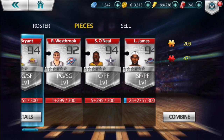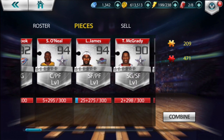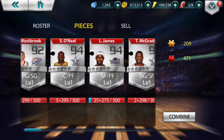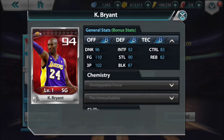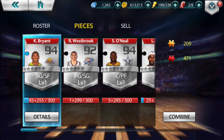Right now I have LeBron James and Kobe Bryant — they're both a 94 overall. But it seems like I will only need to use 255 pieces to get Kobe Bryant, whereas I would have to use 275 pieces for LeBron James. So as of right now, the details on Kobe — this is the skill set that he'll have and the chemistry that he'll have as well. I'm gonna go ahead and combine them.